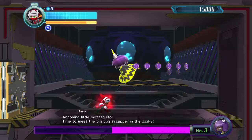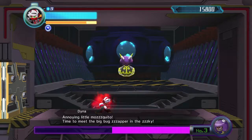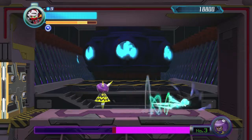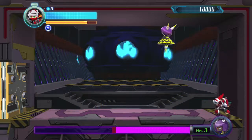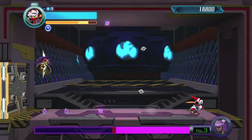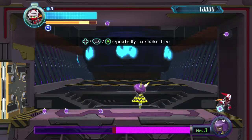Stand right in the middle on either side, hold the attack button and down — so X and down. As soon as the shield pops up, jump and let go of X while holding down. If you did it right, you should do the downward slash instead of the sword flurry, which should take out her shields in only one hit.